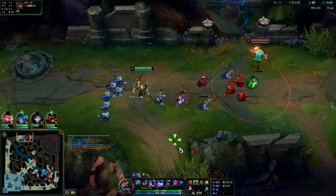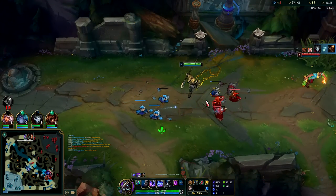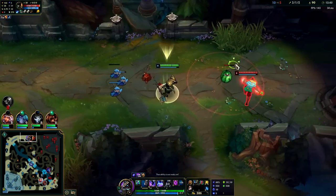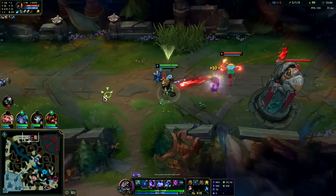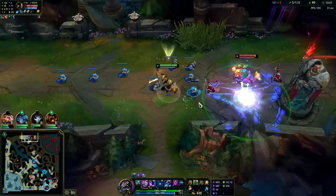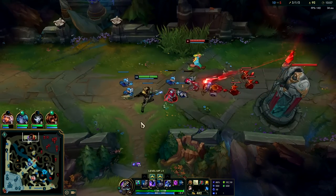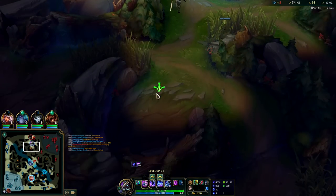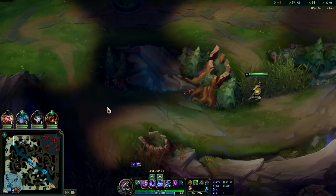We're doing about 616 Q damage now - we can nearly one-shot melees, just gotta auto them once if they're full health. Kane's bot side, so is Aurelion Sol - always be looking at that minimap. GP's not able to do any real damage to me now. I need to get a ward down, this is getting a little hairy. We're up super far with no vision and I don't see anyone on the map - we just gotta back up a little bit.